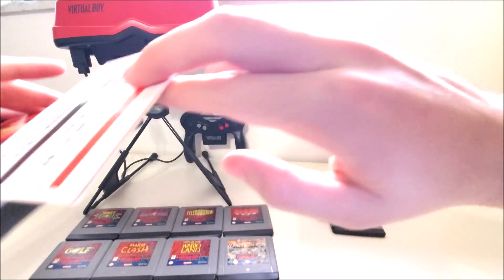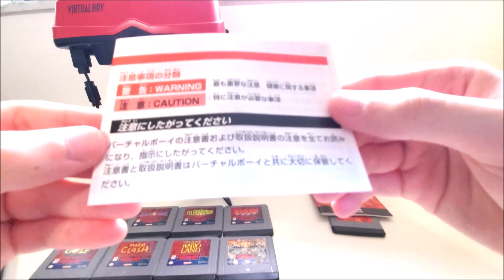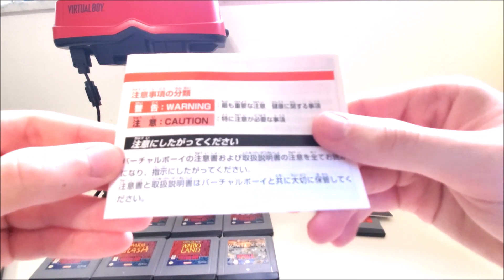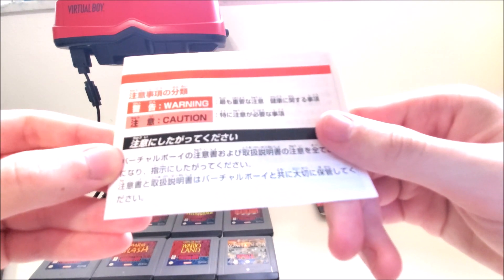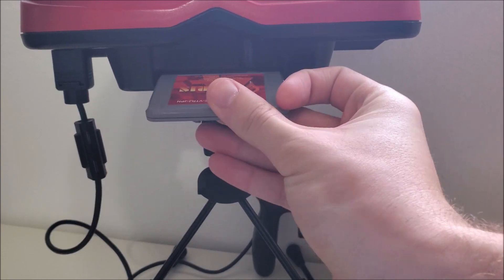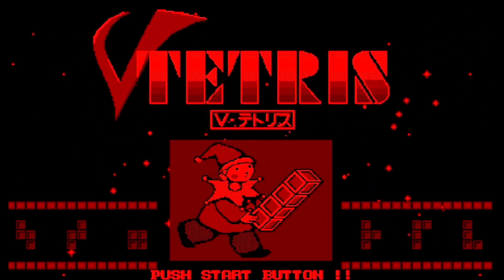Let's see if it came with anything else, because I do see something else. I'm pretty sure this is just a health warning, because the Virtual Boy was known for having a barrage of health effects. Why don't we check out V Tetris itself and see what the game is like. I'd just like to state that I have played the game as intended on the Virtual Boy itself, but because there's no way to capture direct footage from the Virtual Boy, I have to do what Nintendo doesn't want me to do, but I'll do anyway. Pirate!